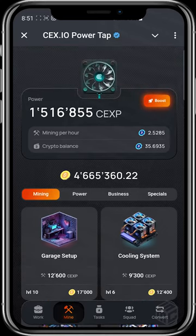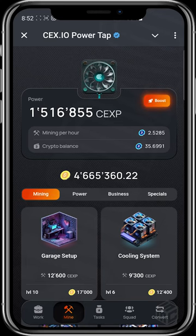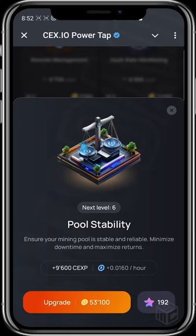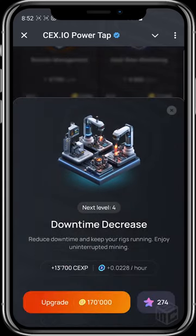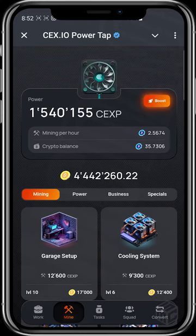I also need to keep increasing my mining per hour. My crypto balance is 35 because my mining per hour is 2.5. Let's look at the mining per hour figure more closely — currently at 2.5285. Let's see what happens if I try to buy 'Pool Stability': my mining per hour will increase by 0.016 per hour and I'll get 9,600 CP. Let's take note — it was 2.544, and after another upgrade it's now 2.5674. So you need to keep increasing your mining per hour and your power — these are the key metrics to boost.